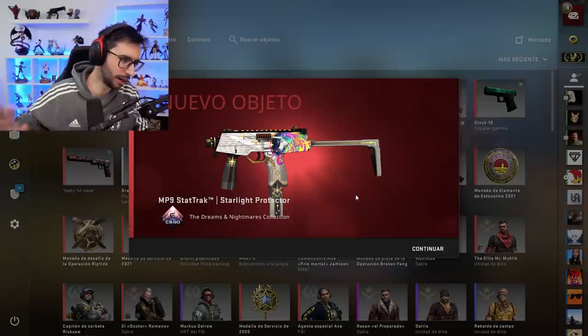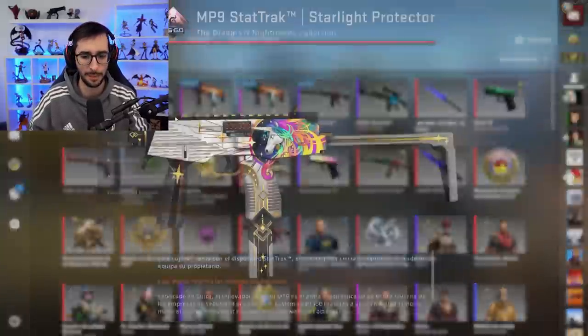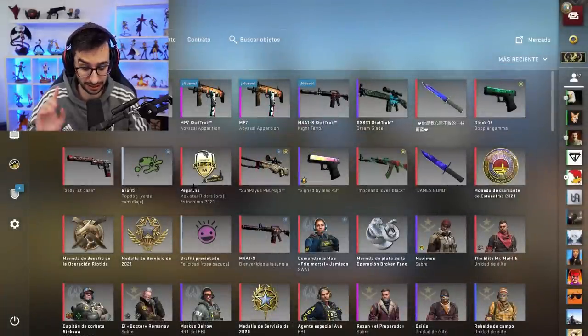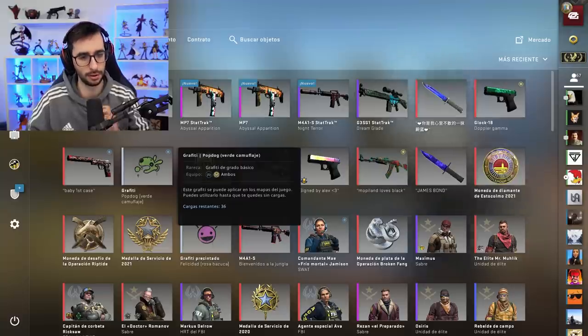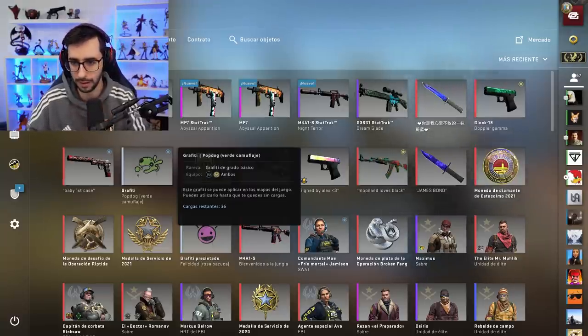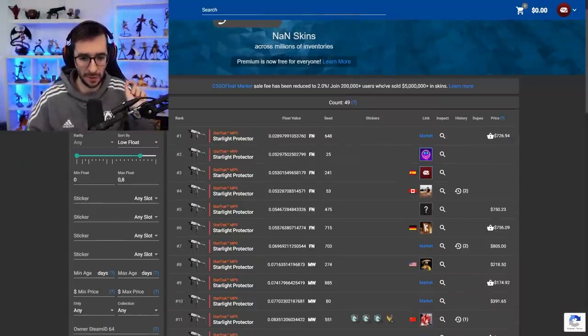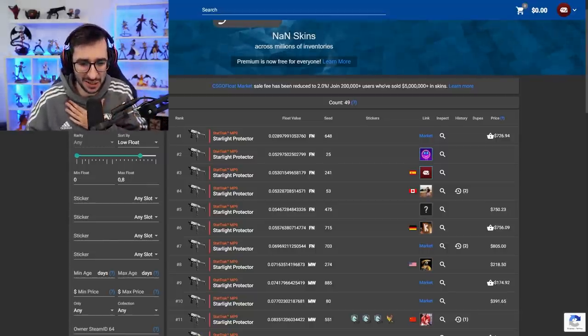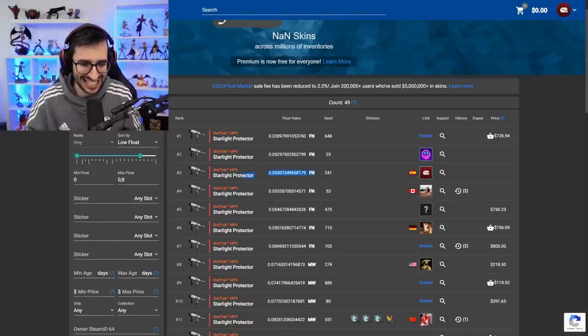¡Bueno! No ha podido ser la AK, pero conseguimos, chicos y chicas, la MP9. Tendría que ver ahora si es la primera del mundo. La última se ha vendido a 666 euros. Por lo tanto, hemos ganado dinero, no hemos perdido, nos hemos mantenido. Quiero ver, chicos y chicas, del mundo cuál es la mía. Está tardando en aparecer. Chicos y chicas, tenemos, atención, la tercera MP9 de todo el mundo en cuanto a Float. Solo hay siete en el mundo Factory New, y nosotros tenemos la tercera.